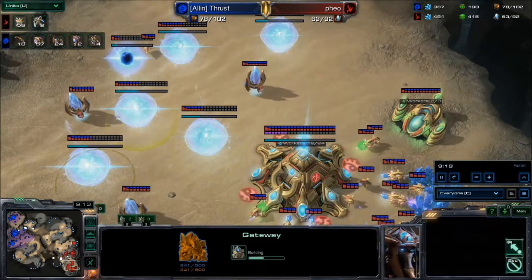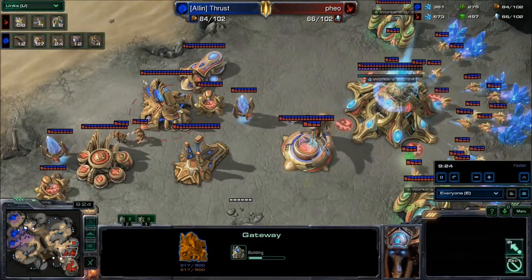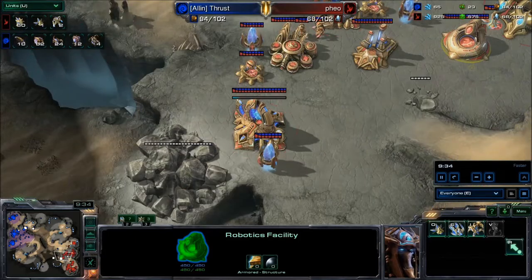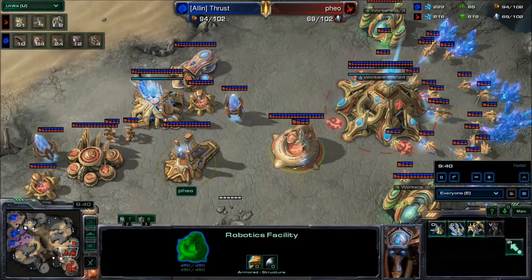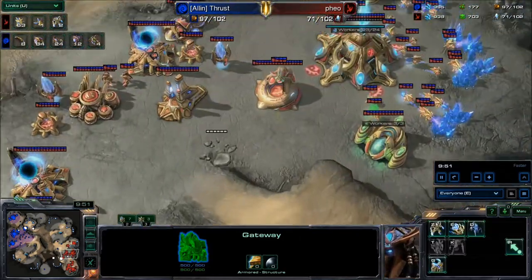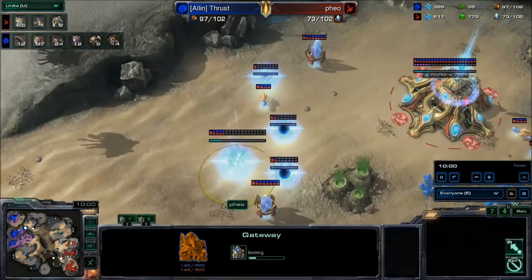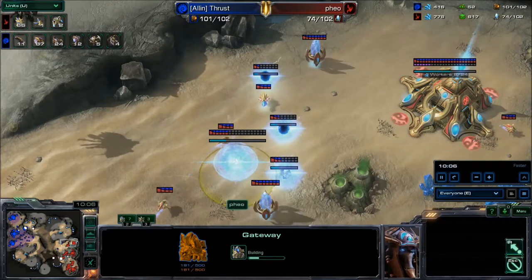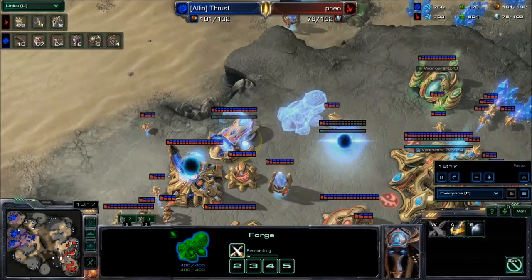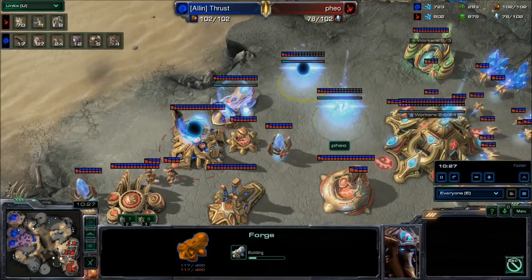Feel is going to work — one, two, three, four, five, six gateways going down with a robo facility. Not going into a dark templar build but does get the observer out for map vision. Both these guys are going to lean back and macro up. Remember Friday challenges: build three of every type of unit for your race — excludes hallucinations and changelings but includes archons and queens, not mothership cores. Submit it on Friday to get your name on the leaderboard. Join the Facebook fan page to find the leaderboard and scoring videos. Hoping to start giving out prizes monthly in the new year.